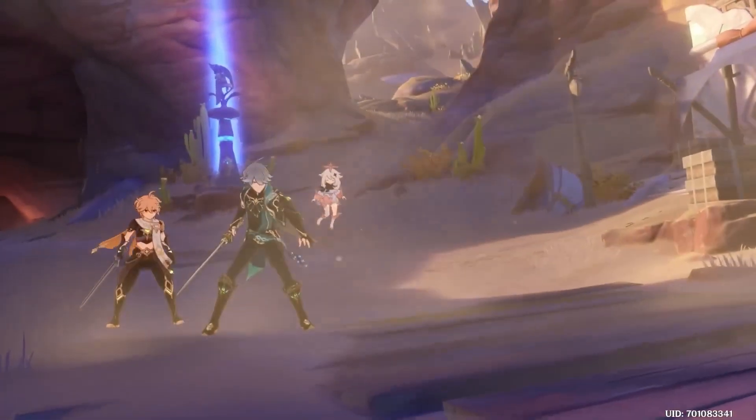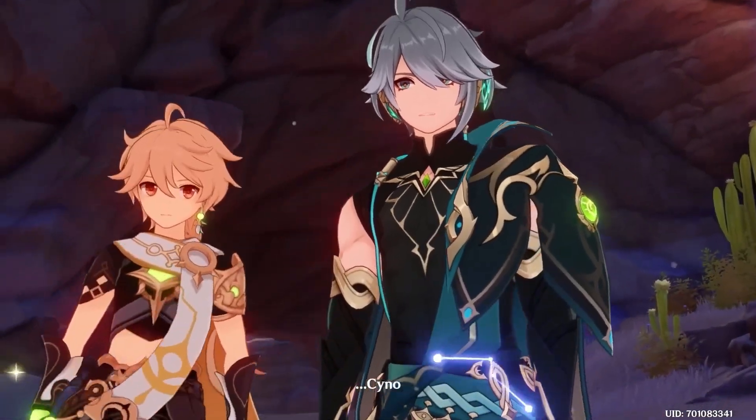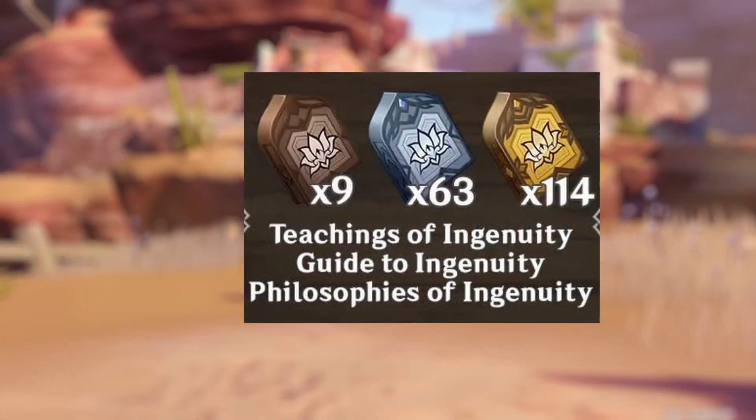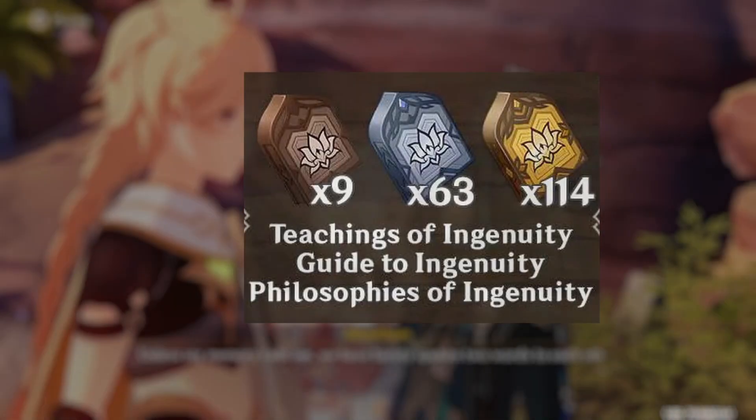Starting off with his talent books, Alhatham will require Ingenuity talent books from the Steeple of Ignorance domain. Based on the 3.4 beta leaks, players will have to obtain 9 Teachings of Ingenuity, 63 Guides to Ingenuity, and 114 Philosophies of Ingenuity.